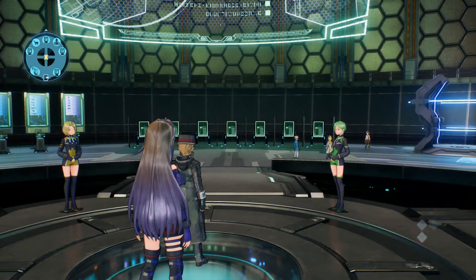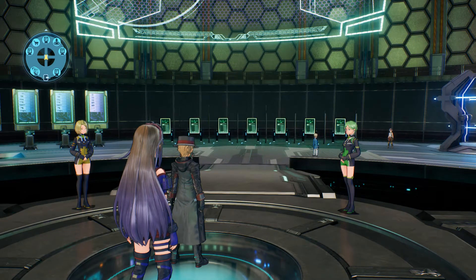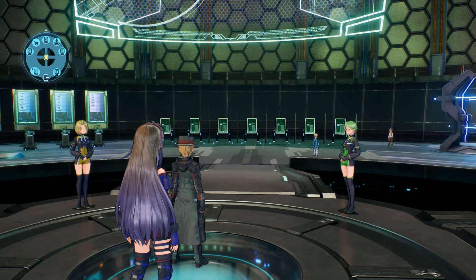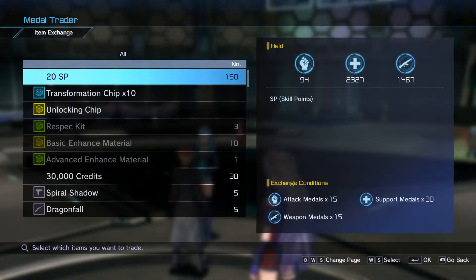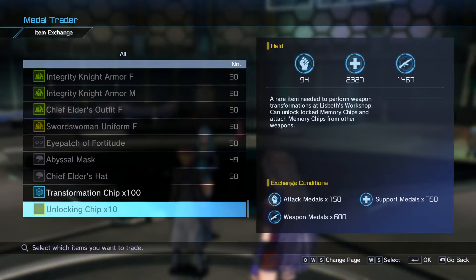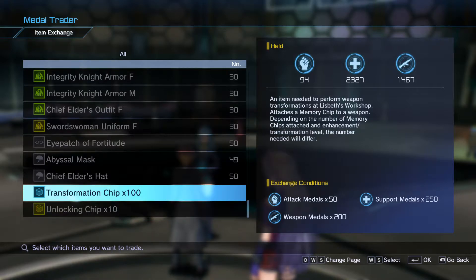I'm recording this February 3rd. They also added the option of buying 10 unlocking chips times 10 — 100 transformation chips — if you don't want to use credits for them. But to be completely honest, if I remember right, they're so cheap that you might as well just buy them for credits instead.